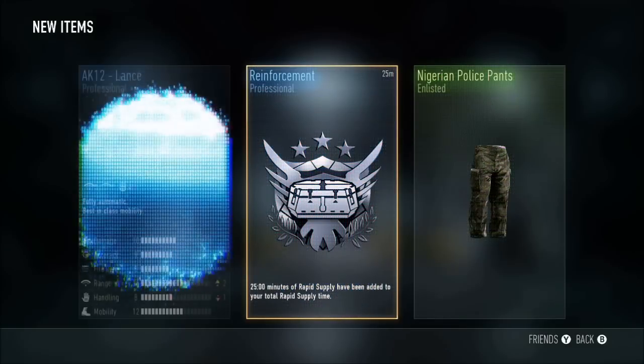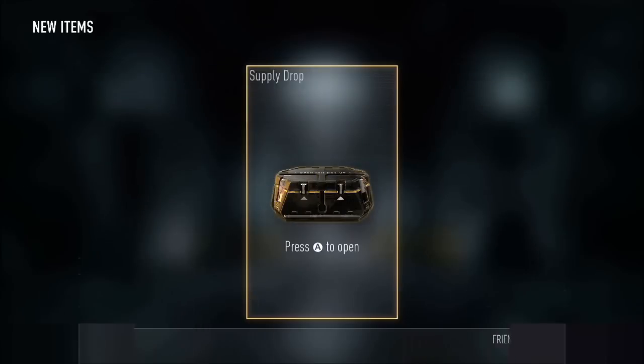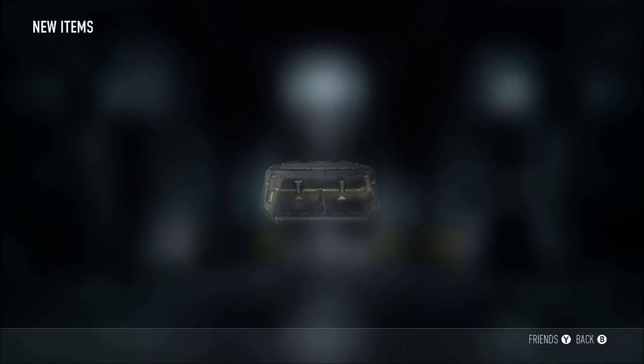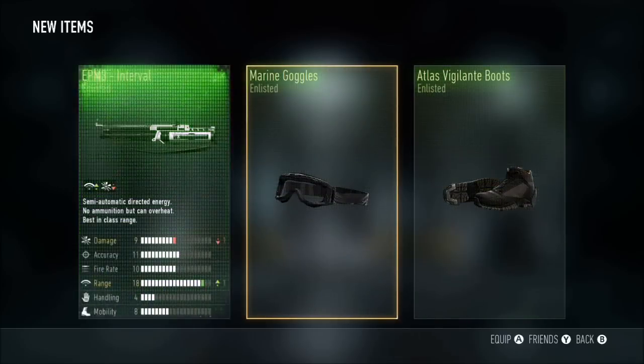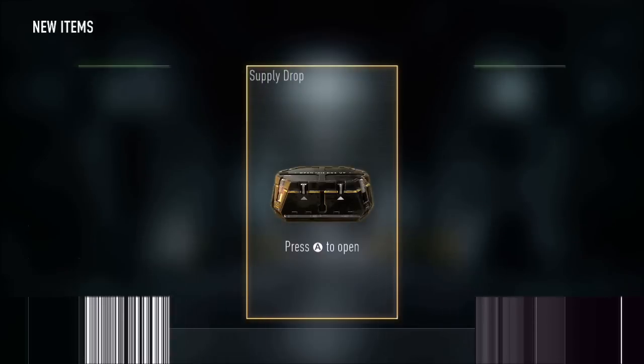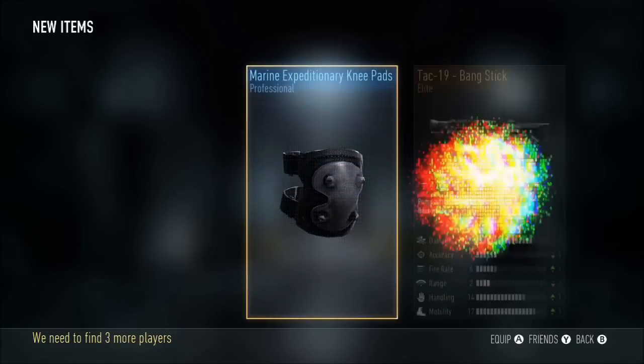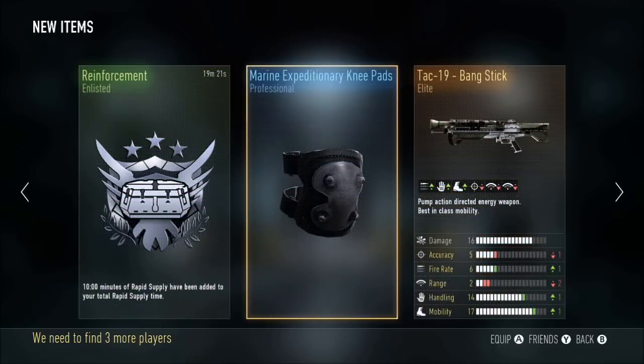The AK12 Lance — that's not bad, up in range. Range is a huge factor in this game. Got some more goggles, some straight up black kicks, and the EPM3 is garbage — why is it down in damage? Like, who's gonna use that? Okay, thanks Sledgehammer.